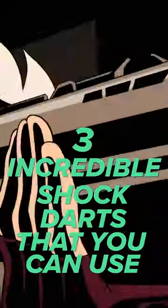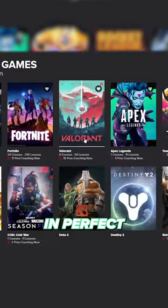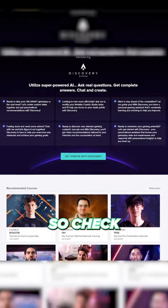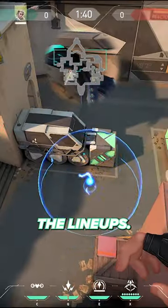Here are three incredible shock darts that you can use to destroy your opponents on Bind and ascend to another level of Sova. Don't forget that all the nerds live together in perfect harmony on the ProGuides website, so check that out to join your people and become a cracked aim warlord using the link in the comments. Let's get into these lineups.